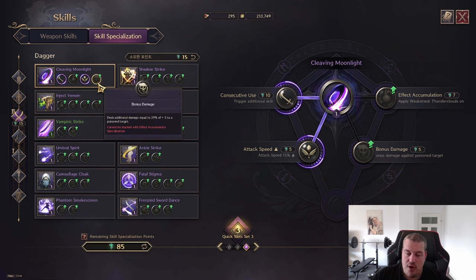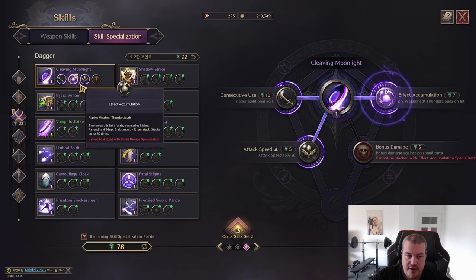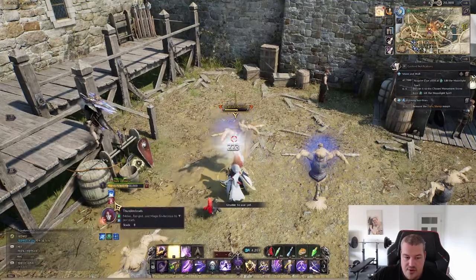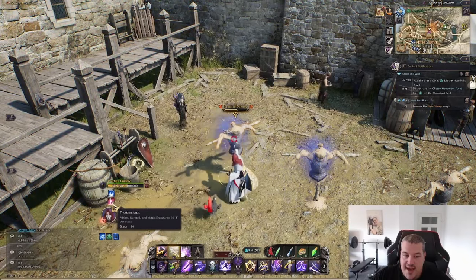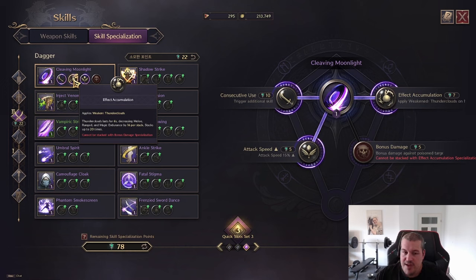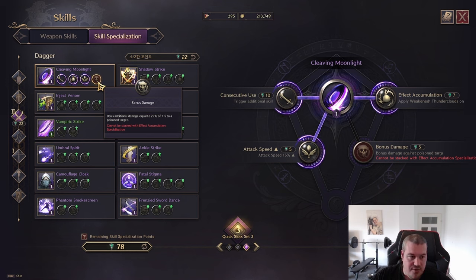Instead of Thunder Lords, we could also make Cleaving Moonlight deal more damage to poisoned enemies. But let's look at Thunder Lords first: you can see we are applying six to eight stacks, and the stacks last longer than the spell's cooldown. So just by using this one skill you're already able to stack it to 20 on an enemy. I think this specialization will be the strongest Thunder Lords application available.